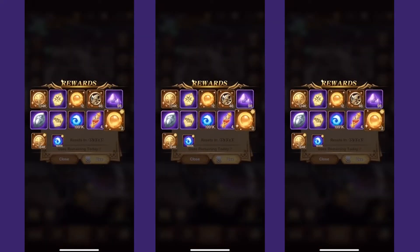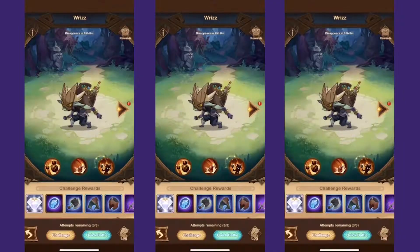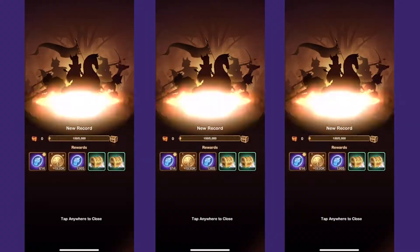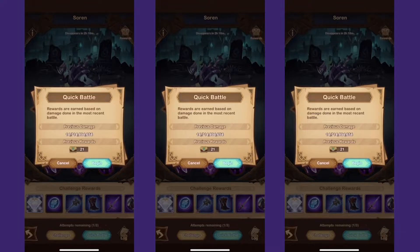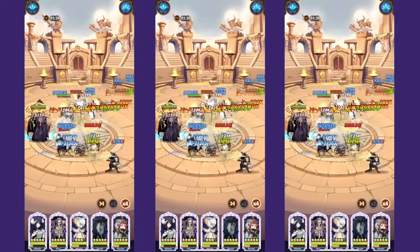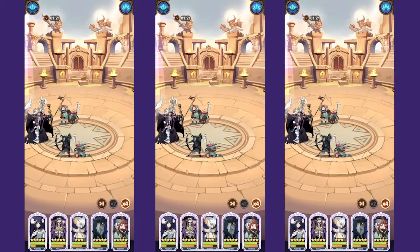This encourages players to play two long sessions in a day — for example, one at 8am when they wake up, and then another at 8pm after dinner. Battles themselves are automated and fast-paced. Characters attack of their own accord, with the player only choosing when to trigger a special attack. The strategy revolves entirely around who you bring to battle, making this a great game for those who enjoy the collection aspects of RPGs over strategic decision making.